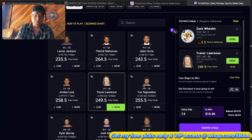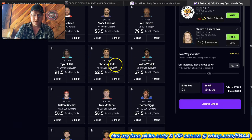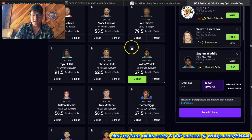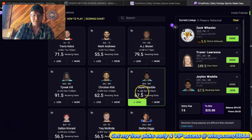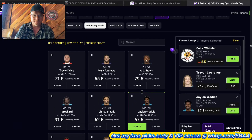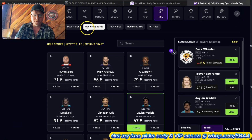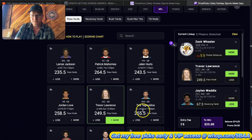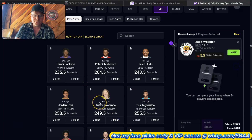I don't want to correlate a lower with Tyreek Hill because I think he'll be part of building the lead. What I would do is take Waddle under. He was the king of barely missing for us last year - I was cursing Waddle's name many times on my VIP. I could go Waddle and Tua under - that's honestly a pretty solid little build.